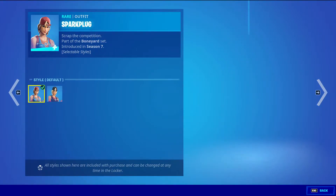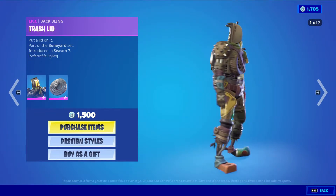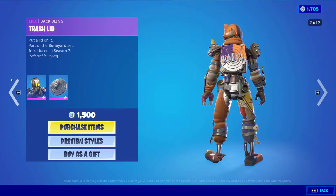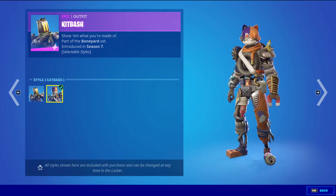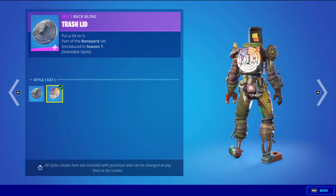Kit Badge with the back bling Trash Lid is an epic skin for 1500 v-bucks. This skin has two styles: the default one and then the Cat Bash, which is like the Meowscles one. The back bling also has two styles — the default and the cat style, again like Meowscles.